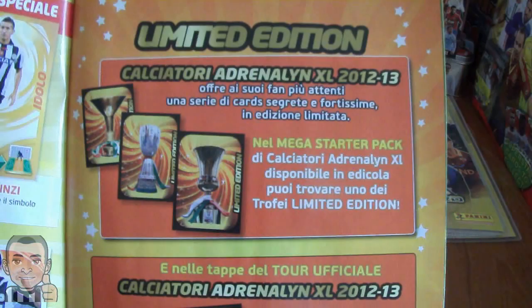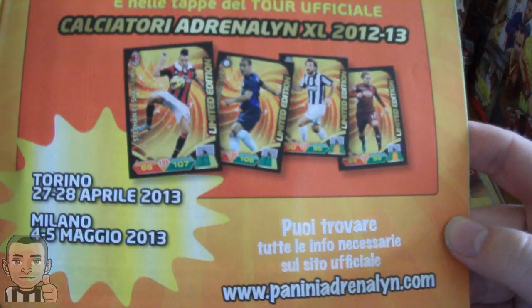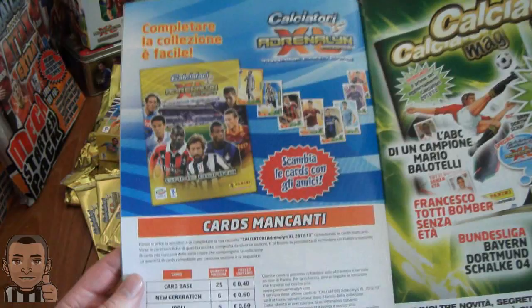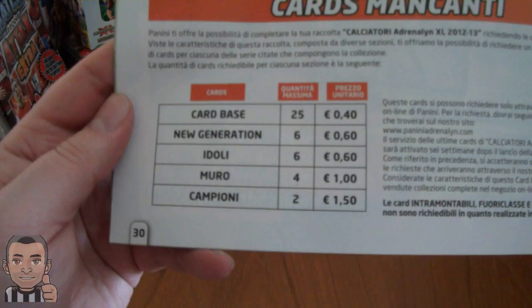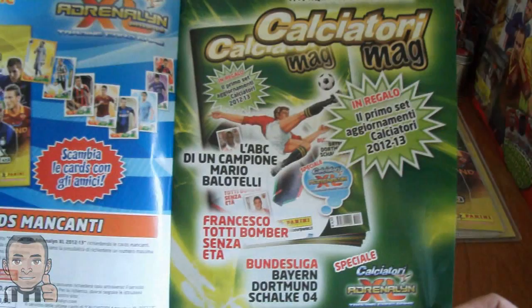Then we have the limited editions which are in the starter pack - the free trophies I explained earlier. There's also a swap and play tour in Turin on the 27th to 28th of April featuring Pirlo and Chiellini. Then Palacio and Al-Sharaawi will be available in Milan on the 4th and 5th of May. So if you want to get those limited editions, you need to attend those events.